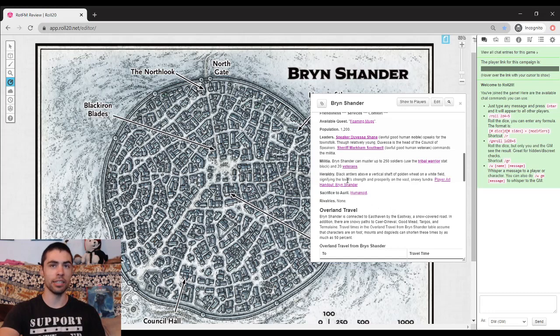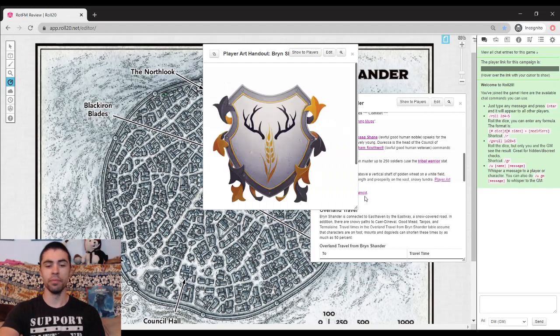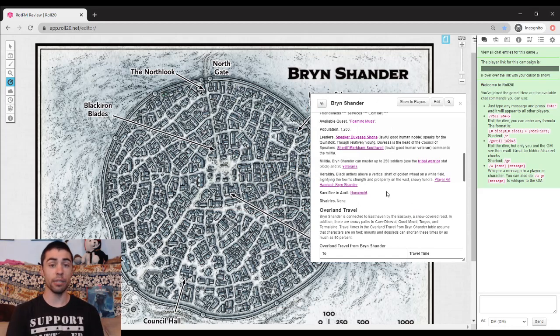We also have a heraldry here — looking like some Game of Thrones stuff with these horns. And very important: their sacrifice to Auril is humanoid. Where other towns might just throw out some food or go cold for a little bit, these people are holding a lottery, and the poor winner is going to be stripped of their clothes and tied to a post outside of town, and they're going to die.